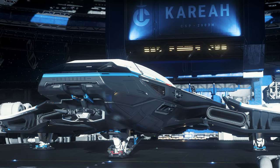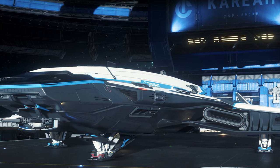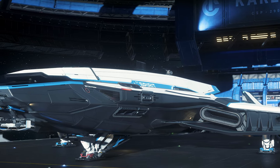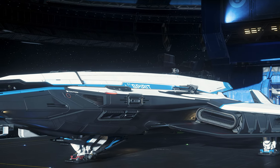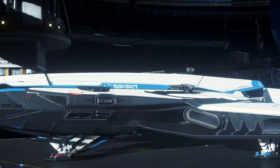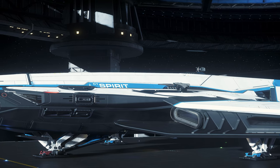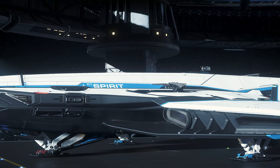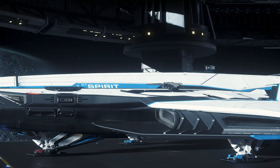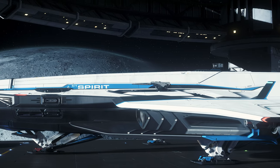Visually, the Spirit series can score points with a clear Crusader design — lots of clean lines and a very sharp look. A highlight of the Spirit is the tractor beam that also came into play with version 3.21.1, which we find instead of the remote turret of the A1. The 2 size 3 hardpoints on the wings can also be extended, as with the A1.